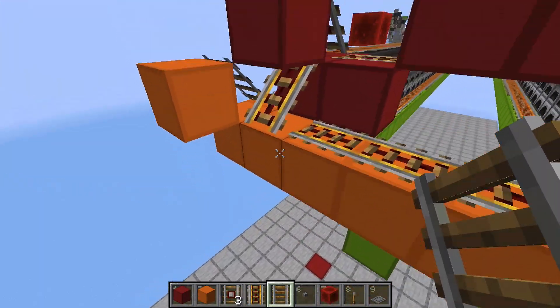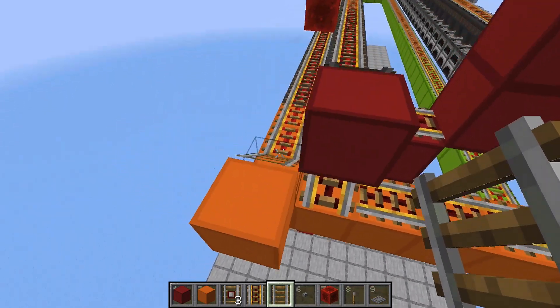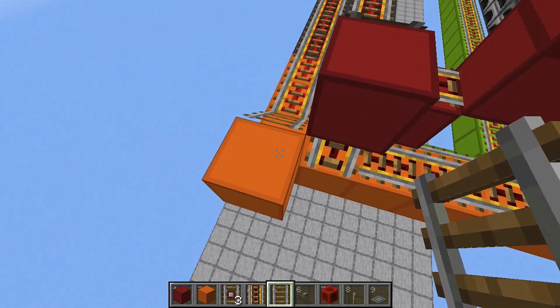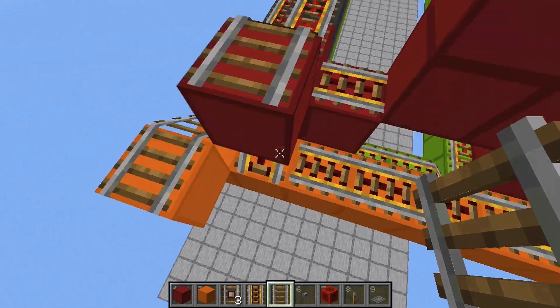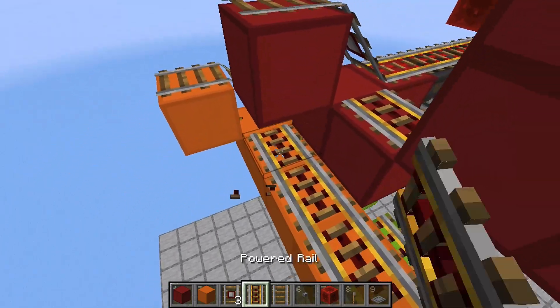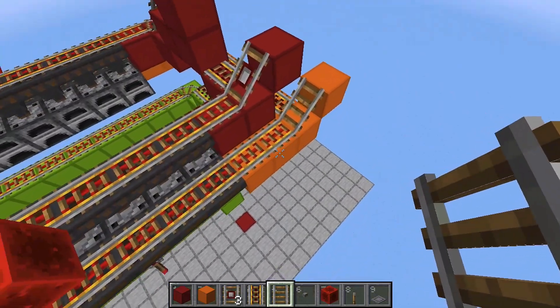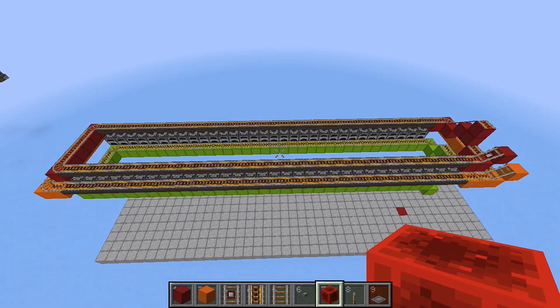Now when something like this happens — when you accidentally mess up the order of your rails — it's pretty easy to fix. In this case we just need to place a temporary rail back here, another one here, and then just replace this like that, and then we can remove those again. And it's all fixed.